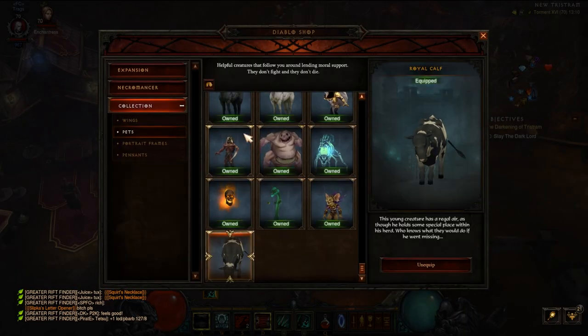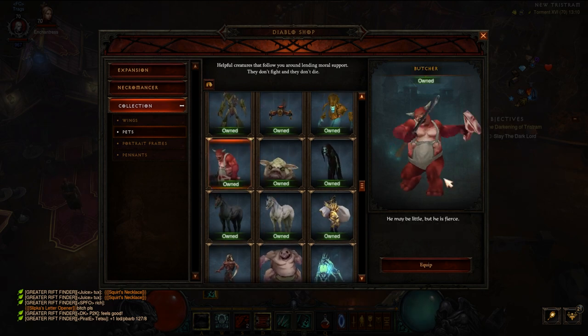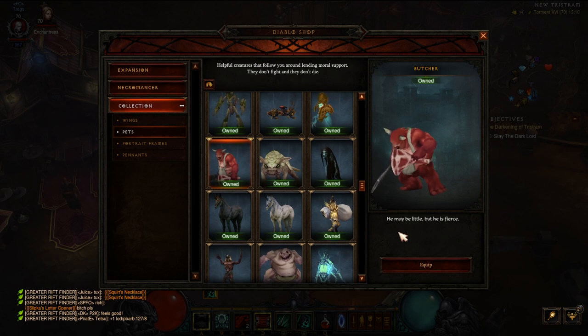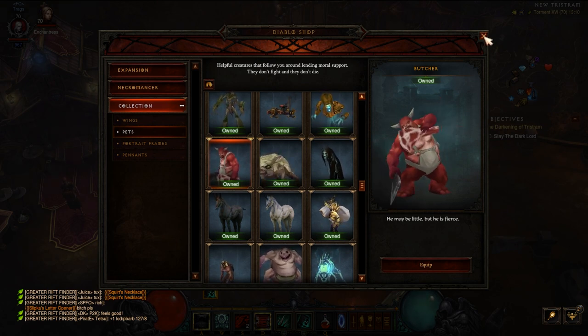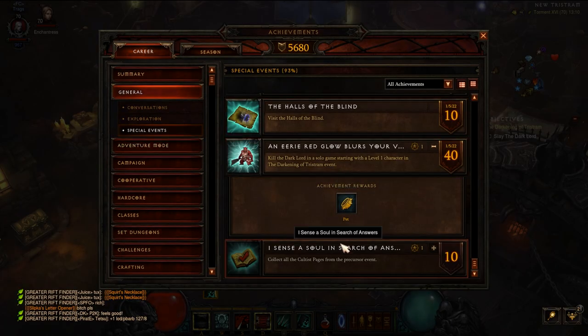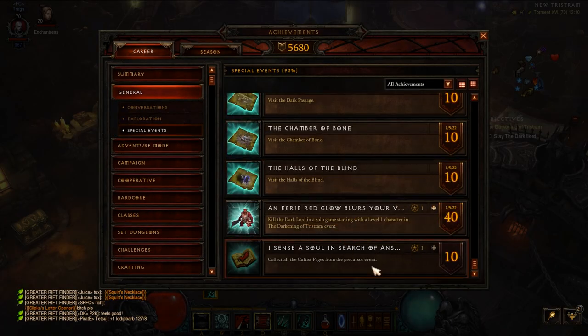The Butcher pet looks pretty cool — I've seen people with this in the past but never bothered to collect it on PC, but we do have it now. It's a nice one. The last achievement is one I haven't done and I'm probably not going to get done this season because it's taking ages.